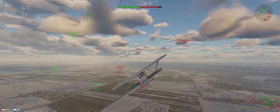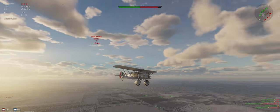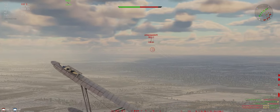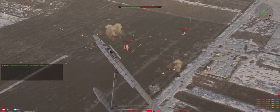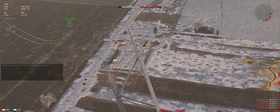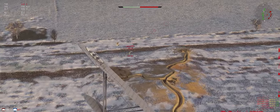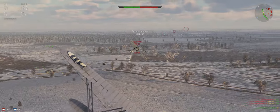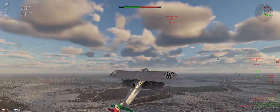I'll stay over here — there's three over here and just the one of him, and I saw one of our buddies going after him, so let him have his fun. This guy's turning towards us. TBF first though — he's lower and slower. Try and shoot him a little bit before he crashes himself.